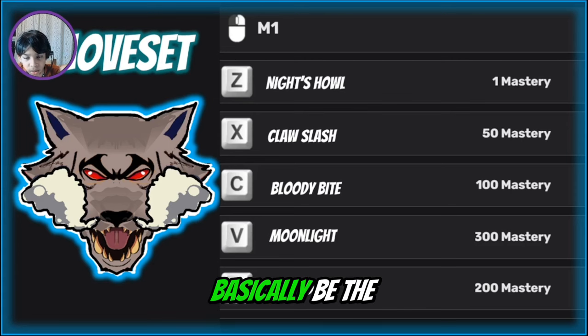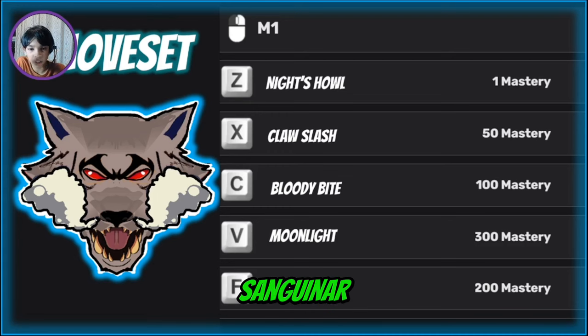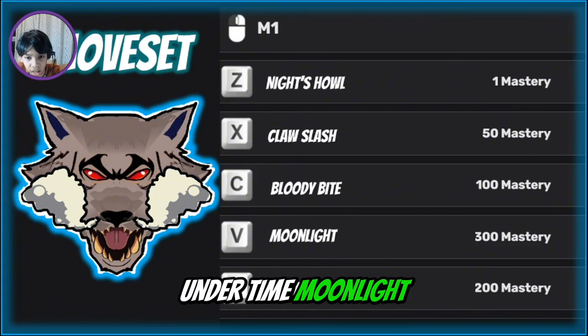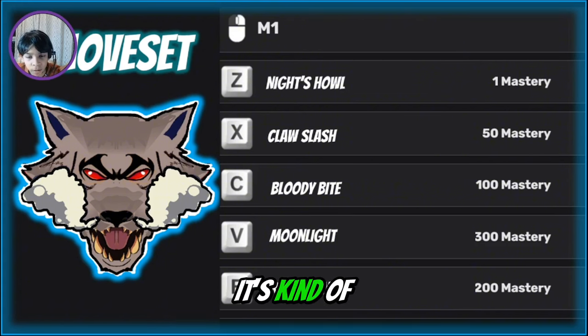In transformed mode, the M1s are basically the same but they add piercing. Claw Slash gets smoke added and comes from both sides, kind of like Sanguine Art but as a slash. Bloody Bite is basically the same except it applies fly piercing for a longer time. Moonlight changes a lot — it's kind of like the Buddha awakened V move, where you go in the air and pick up the moon.